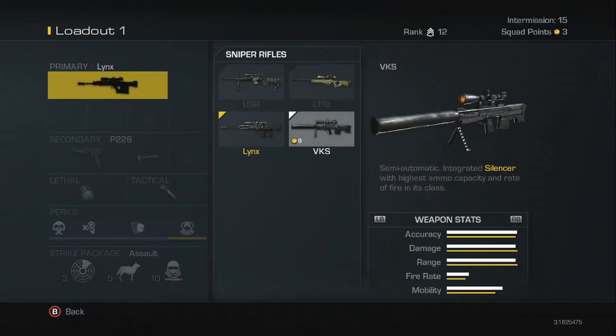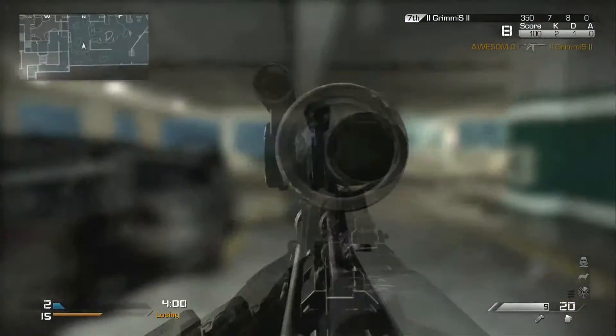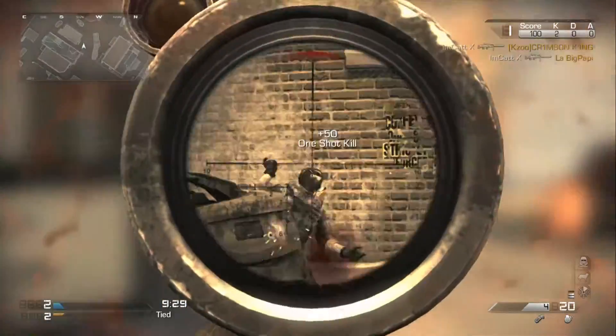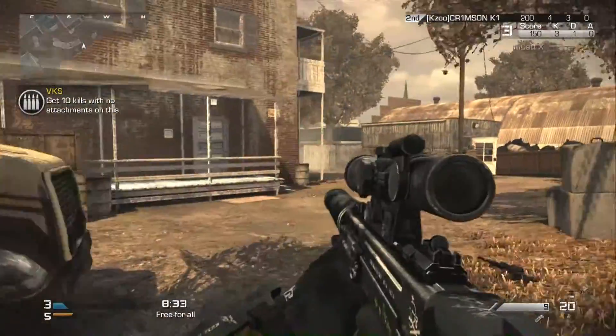And last but not least we have the VKS. This sniper has a unique built-in silencer which will definitely make those standstill snipers very happy. It also holds the highest ammo capacity as well as accuracy, damage, and mobility, making it a pretty desirable weapon for those who favor sniping.